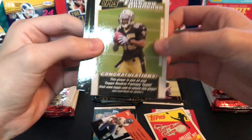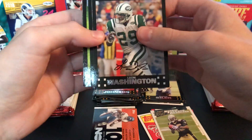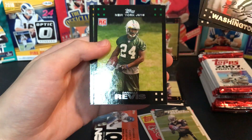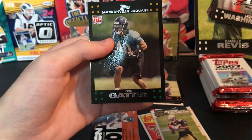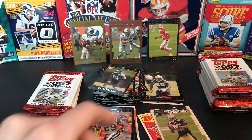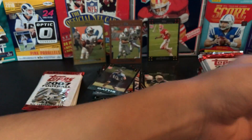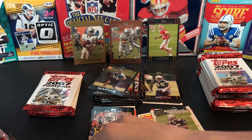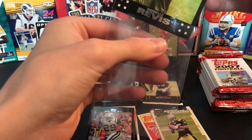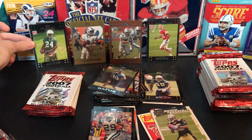Here's a Robert Meacham rookie challenge card. Oh, here's a Leon Washington, Michael Clayton — one-hit wonder — Darrelle Revis, and Josh Gaddis. Another top rookie from this class — even though he had a pretty short career, he was a shutdown corner. Another super nice card to put in the back there.